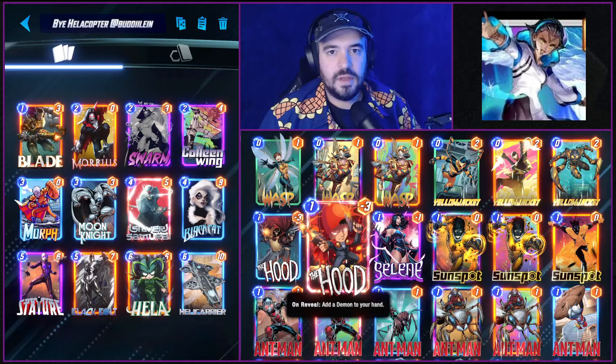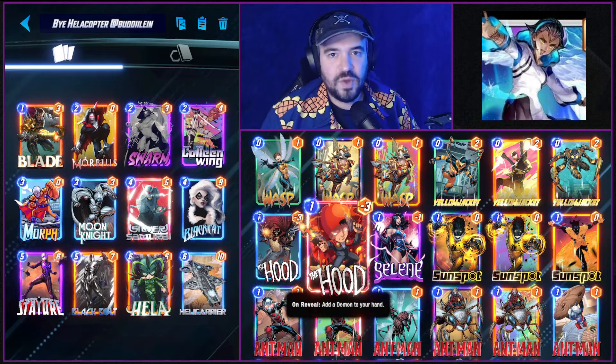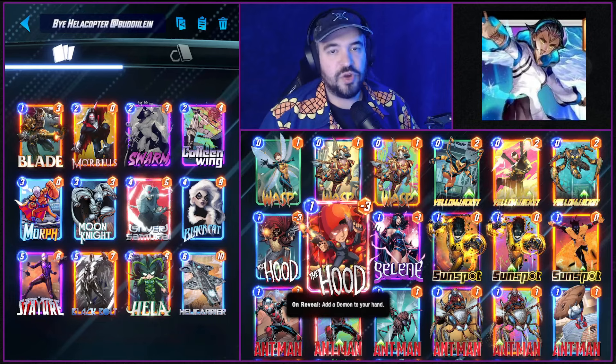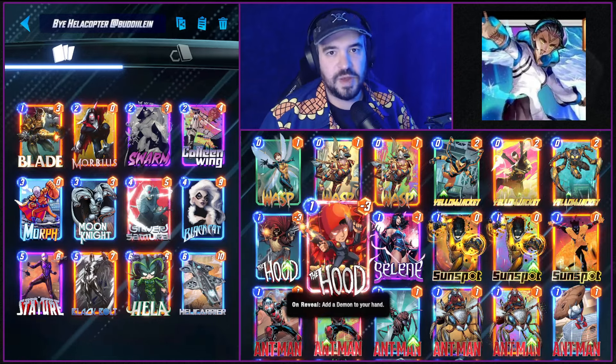The combination of Moon Knight, Silver Samurai, and Black Bolt can absolutely wreck your opponent's hand and put them in some really difficult situations, especially if you're up against Black Knight. Of course, there are games where Moon Knight's gonna hit Hella and Morph's gonna turn into a rock or an infinity stone, but that's just the fun of the deck — the gambas.